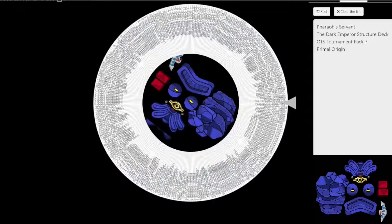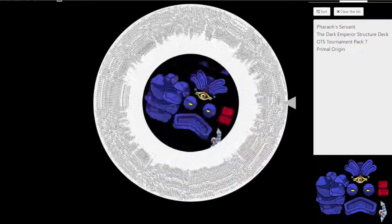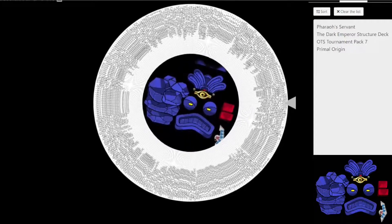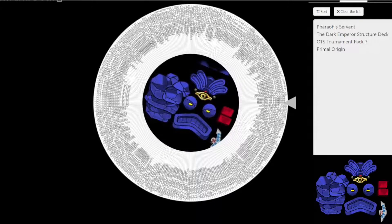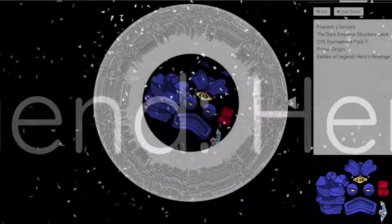Alright, episode 5. Evan might have Invoked cards now, but I have Rank 4 Exceeds and a Summoner Mark. Let's see what I get next. Oh man, I'm excited. Ooh, one of the Battles of Legends sets — Heroes' Revenge. Let's have a look at it.